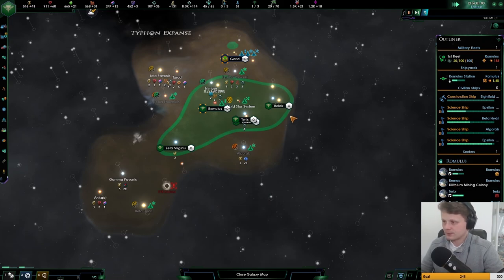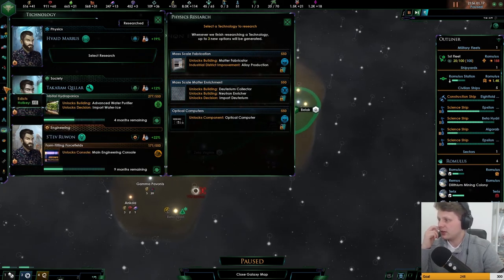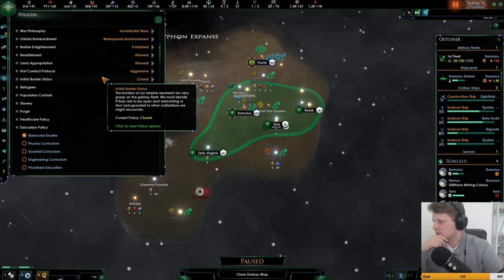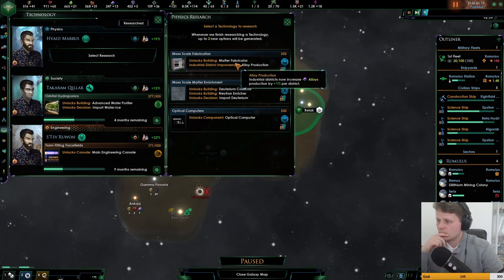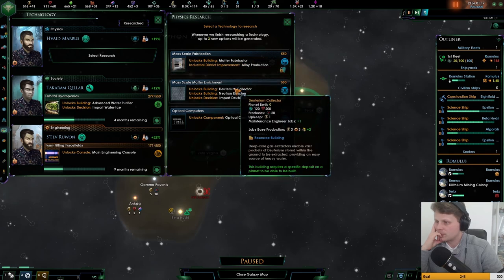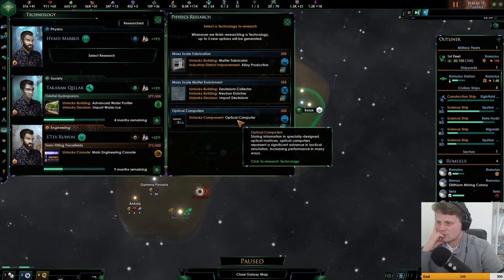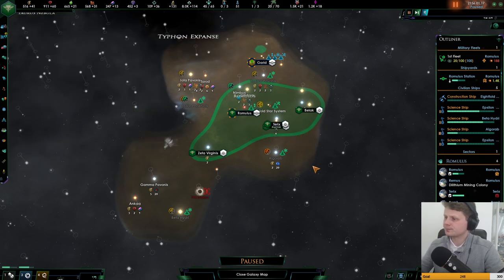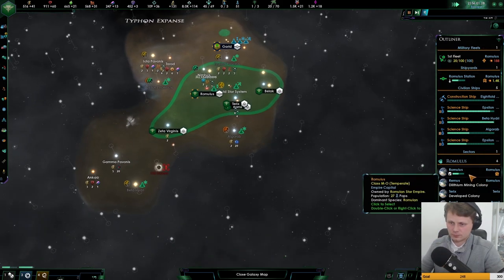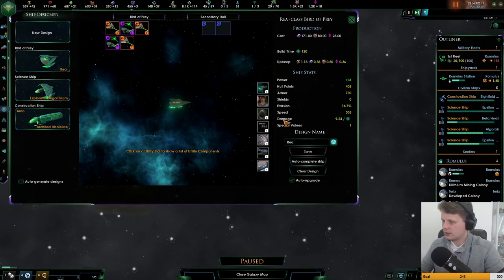Let's wait until those are done. Scientific breakthrough — colony development speed. So that might just help these. LO production — I don't think that is too important right now. Let's go for the optical computer. And we can actually upgrade our fleet — let's take a look at what changed. Oh, here we go — the polarizing hull. And now we can actually save this. What a joy.